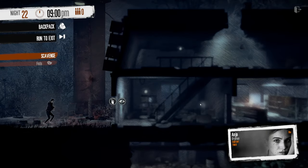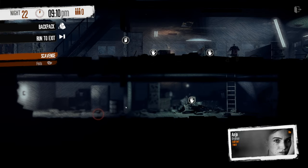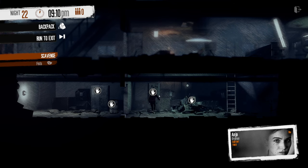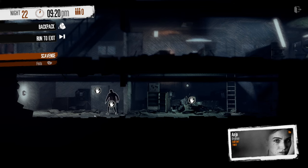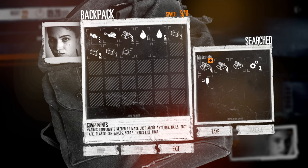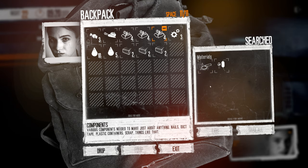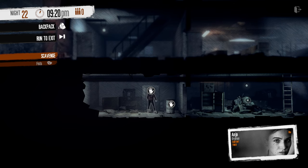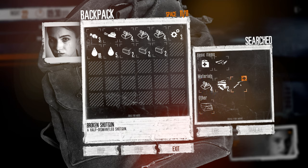I definitely want the food. Definitely want some more wood because I'm completely out of wood. Hey, little rat. I want all that wood. Components too actually — I'm completely out of components. Drop that. Parts — I'll probably end up replacing the parts with components.